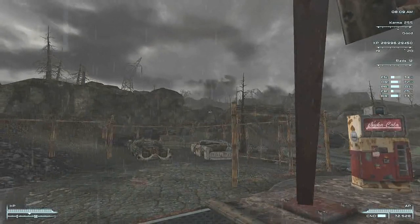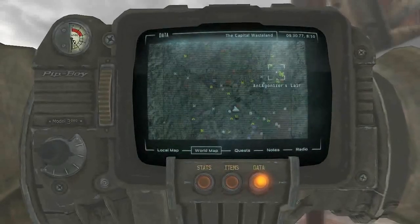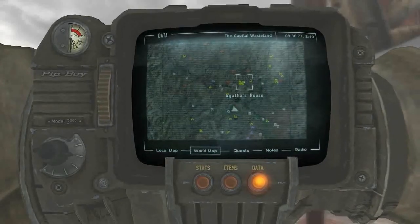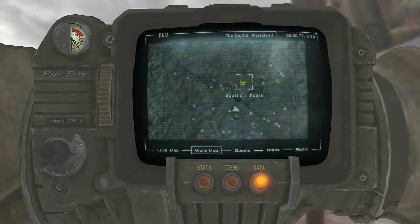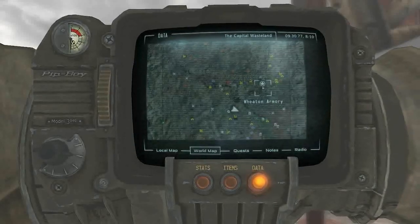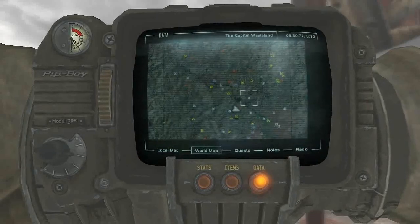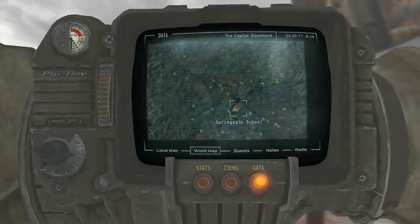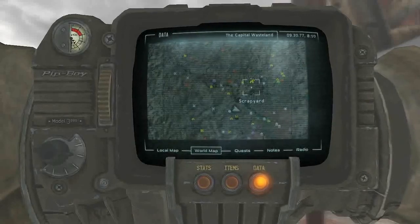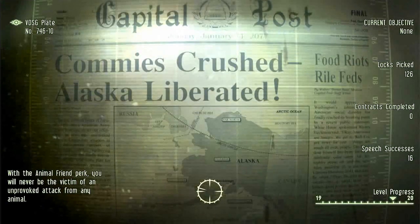Welcome back to Fallout 3 folks, I'm the Nexoscope and let's get on with the rest of the game. We have now got our bobblehead run to do. I've only got a few locations marked where the actual bobbleheads are. I know there's one at the Bethesda Ruins - if that's the Wheaton Armoury, that means the Bethesda Ruins are about there on the map. The quickest way could be going from Wheaton Armoury. Now because we're fast travelling to Wheaton, there will be raiders here, so we can get a few kills in the process. There's one thing I like doing - it's killing raiders.